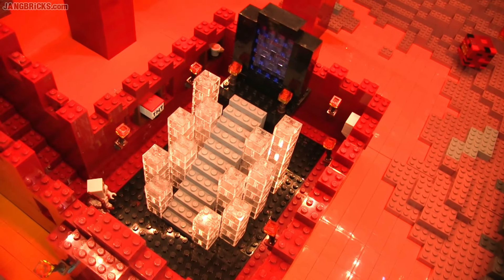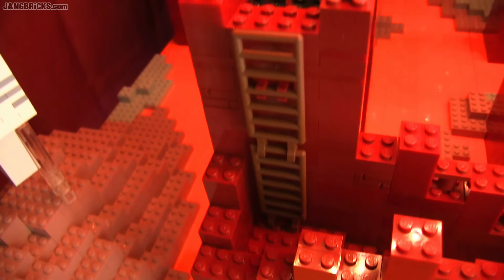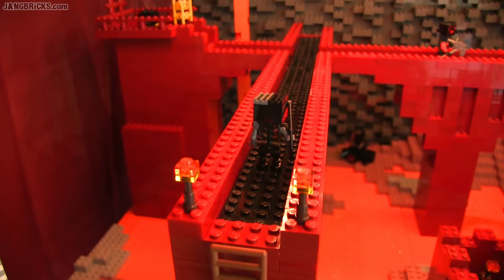Ultimately, this player-generated structure will be worked on more in the future. Over here you've got a stairway that leads up to a ladder which leads up to a naturally generated portion of nether fortress bridge, with a little custom temporary wither skeleton up there.